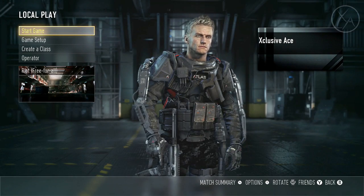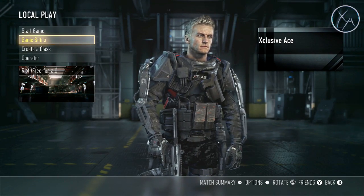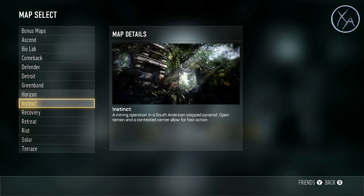Alright guys, let's get into the setup for this drill. We want to go into a local match or a private match, whatever you'd like. For our game setup, I like using the map Riot. This one seems to work the best for this particular drill, at least for the first half, because this is really a two-part drill that works on basically two different aspects of movement. You might want to try out some other maps, but keep in mind not all of them will work for this particular drill.